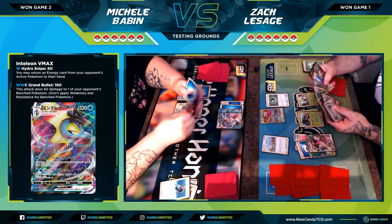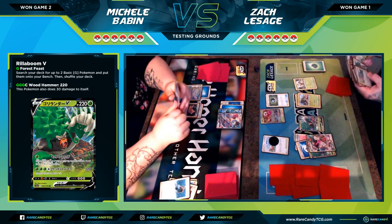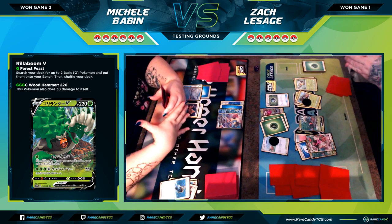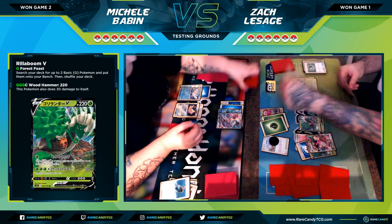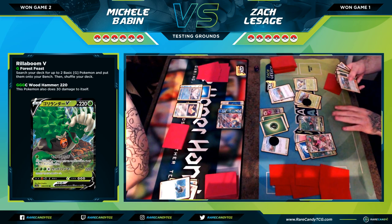I'm like, let's just get set up here. I put down my Rillaboom V and I use Turffield Stadium to get out a Thwackey. I start powering up Row Egg — that puts me at 60 HP worth of damage, and I assume I can't get knocked out next turn. So I go for what I can and hit for 150.